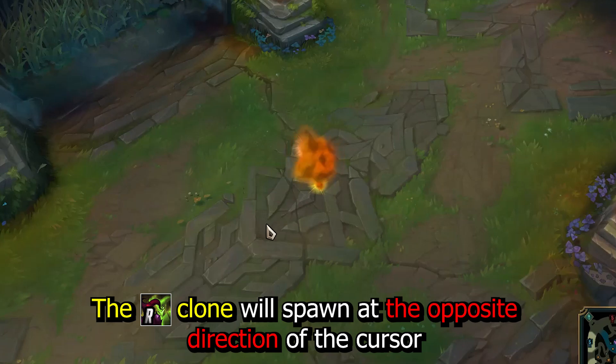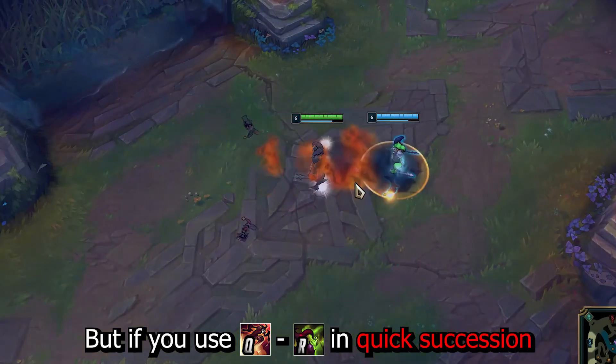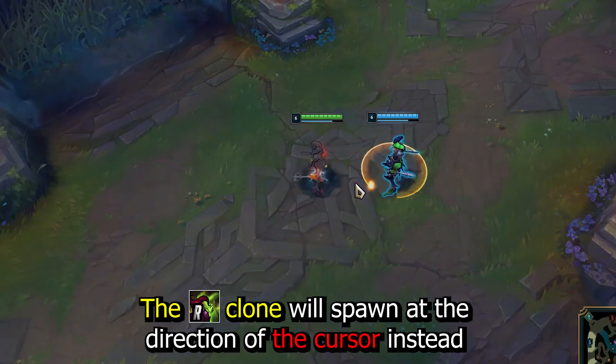The clone will spawn at the opposite direction of the cursor, but if you use QR in quick succession, the clone will spawn in the direction of the cursor instead.